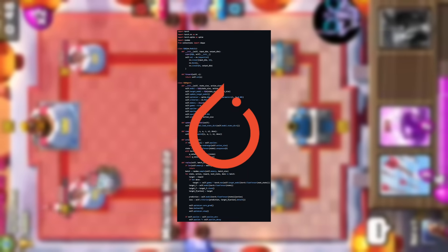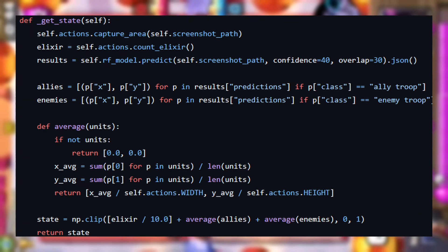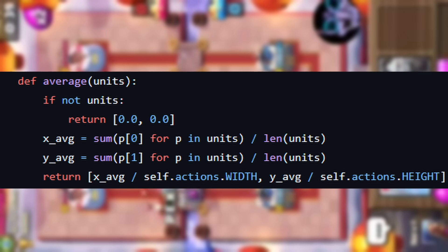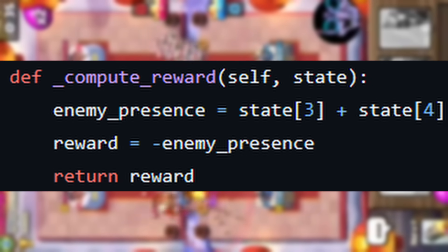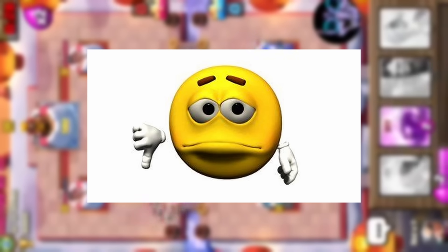After I implemented the agent, I implemented important methods like GetState, which gets the current state by counting elixir and seeing who is on the map. Originally I just put the average of the allies and enemies positions, but in upcoming days I changed that. I also added a reward function — right now it's very simple: if enemies are advancing toward our side, rewards are more negative; if you win, plus 100; and if you lose, minus 100. We're gonna expand on this later on.